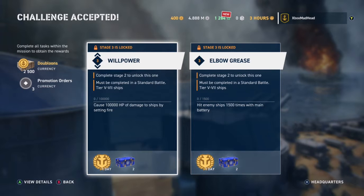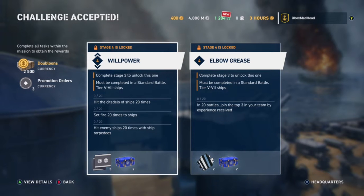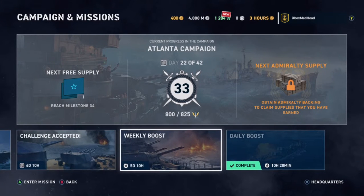Level 3 also has: cause fire damage to ships using tier 5 to tier 7 ships. To do that you need to switch to fire ammo by pressing X while in battle. Level 4 is: in 20 battles, join the top 3 on your team by XP earned, hit ship criticals 20 times, set fire to ships 20 times, and hit enemy ships 20 times with torpedoes. Level 5 is: destroy 30 ships and earn 6 million credits.